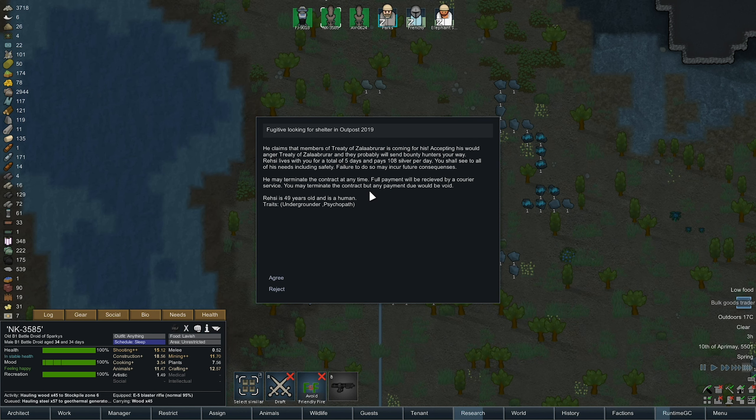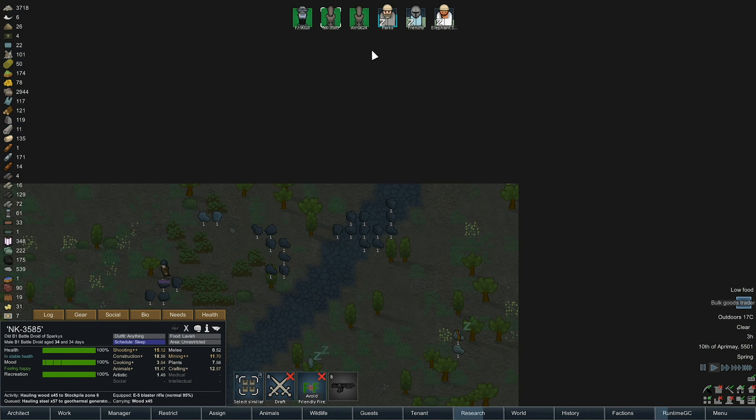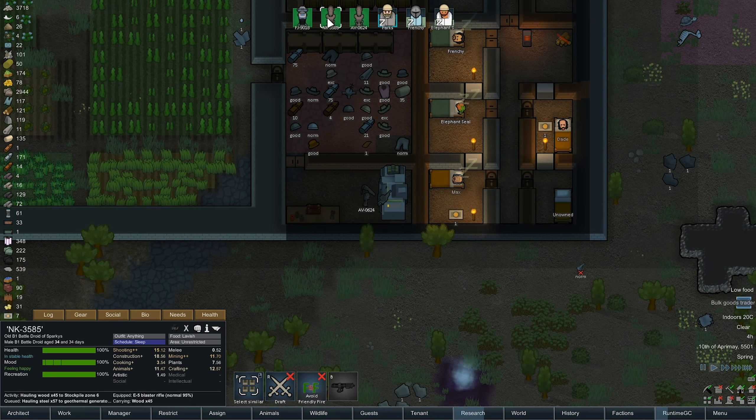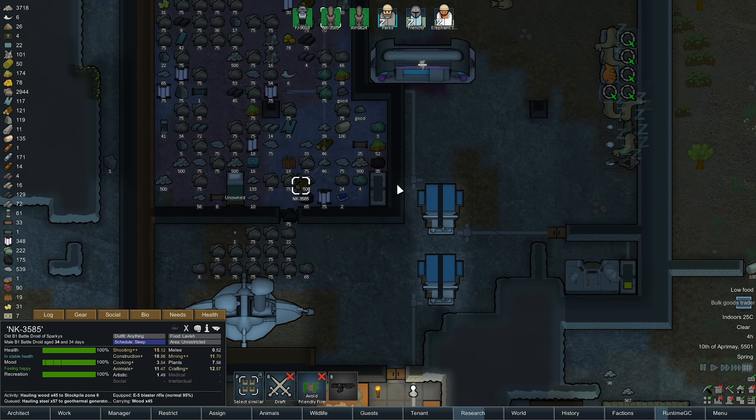He's an underground psychopath — but you know what, let's take him in. We're like a neutral island in the middle of nowhere — we'll take anyone in.